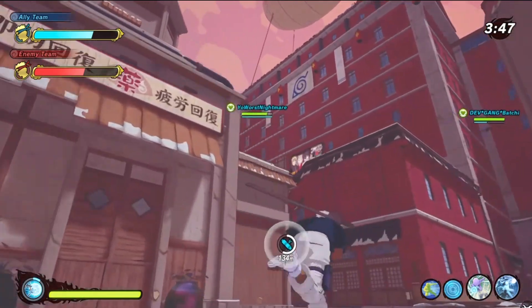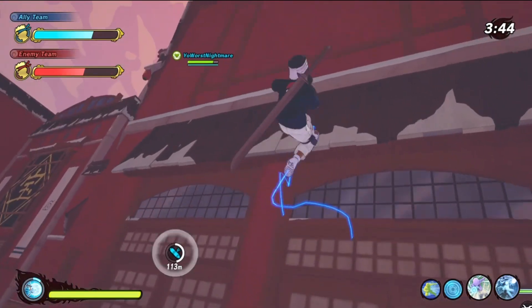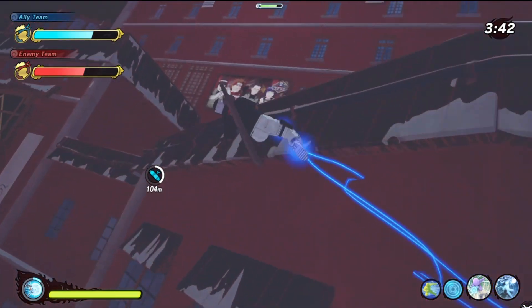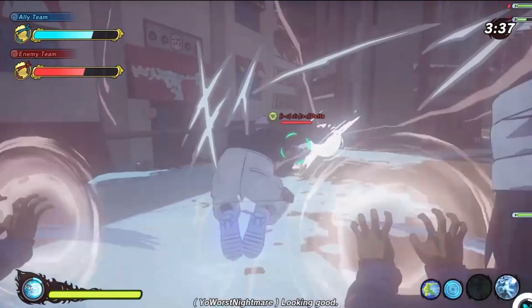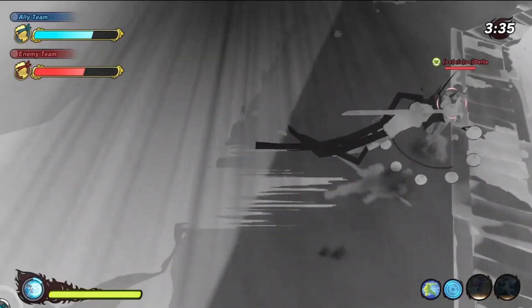If you run across this infinite Tsukuyomi mod, just run Boruto stream. As soon as the sky goes black and he casts his sage, you're going to teleport to him no matter where he is hiding. Just like that.